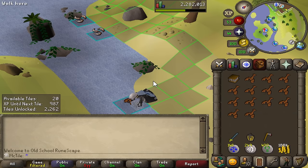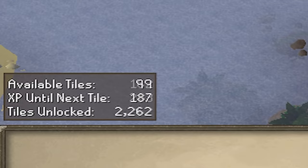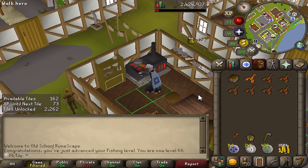Four tiles left — honestly it feels like I got pretty far there. Desperate times call for fishing and cooking, because you can always rely on that. Catherby has been my home for a while now. 66 fishing and 162 tiles. I'm going to cook these lobsters and see if that can get me through the rest of the goblin caves. I'm really hoping it does.